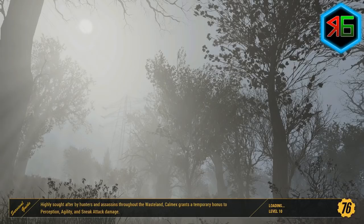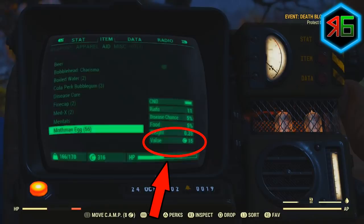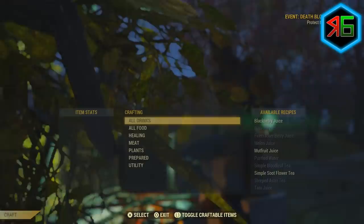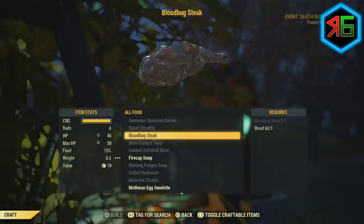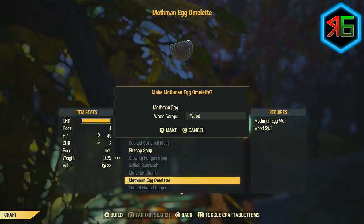You could sell the eggs to vendors at this point, but you can actually get even more money. The raw eggs are worth around 15 caps each, but if you cook them you'll get almost 40 caps per egg. To do this, collect your eggs, gather some wood, go to a cooking station, and cook Mothman Egg Omelettes. We've collected almost 60 eggs at nearly 40 caps each — you can see where this is going.